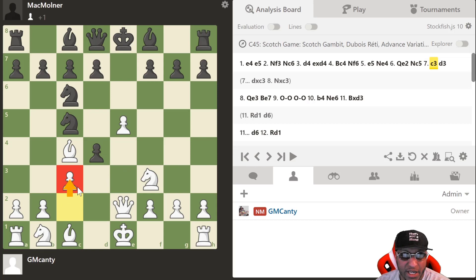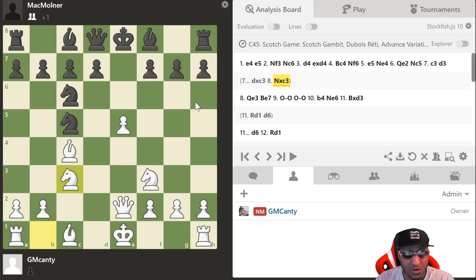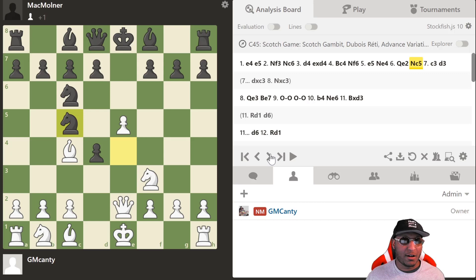After Nc5, I play c3, which is a usual move in this kind of position. It's pretty cool — right now I'm down a pawn, but I'm giving you another pawn for rapid development. If you look up the Nakamura game in this position, after d3 is the clever move, because if I take the bishop, he just takes my bishop — and that's the bishop I really wanted to use.